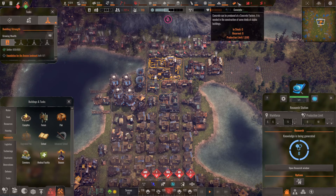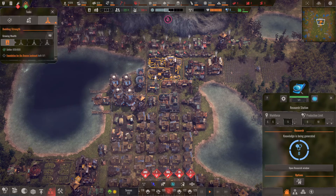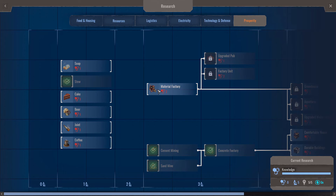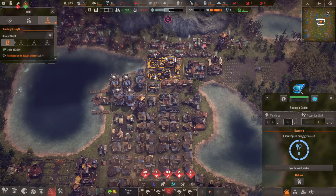Our next aim is the material factory — it makes glass and strengthened metal, so that's the next building we'll have to get. We need to save two research points for that. That's fine.